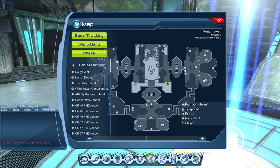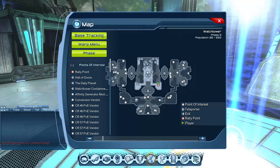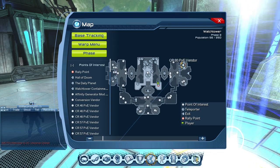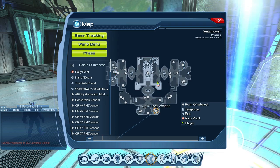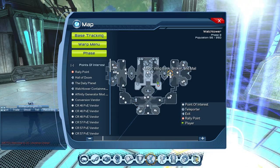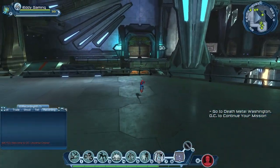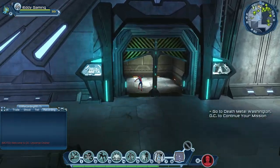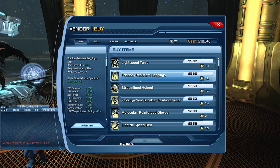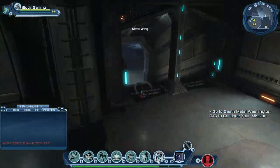Another way is to go to Watchtower. If you click the map, you'll see three wings: Meta, Tech, and Magic. Each wing has vendors providing tiered gear: Tier 1 is CR46, Tier 2 is CR57, Tier 3 is CR71 in Meta, and CR80 in Magic. After that you move to different DLC vendors. Since we're CR34, we could go to the Meta wing and get CR46 gear from Flash — but the answer is no, because we already have CR55 gear unlocked from Tempest in House of Legends.